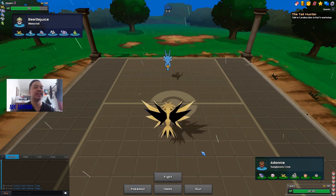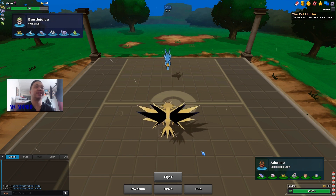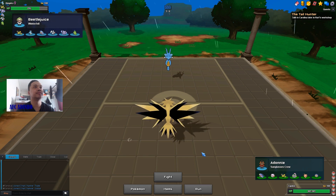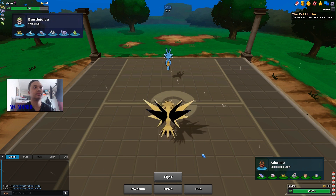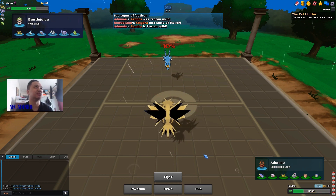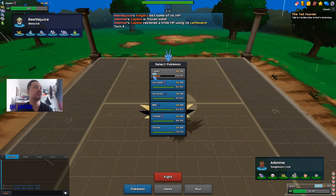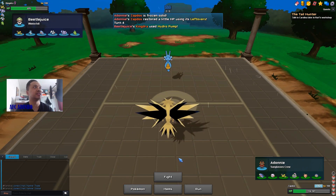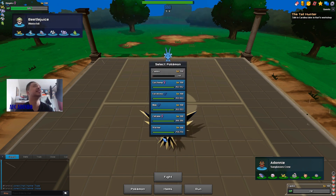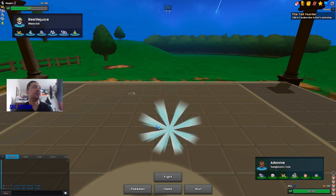Ice Beam should not knock me out if he goes for it — maybe he doesn't have the guts to press Hydro Pump. He does go for Ice Beam and gets the Freeze. This is really unfortunate because I would have gotten off my Thunderbolt damage — he also appears to be Life Orbed. He would have been really low and then I could have Pursuit trapped him with Murkrow. With Kingdra gone he wouldn't have had anything to sweep me.